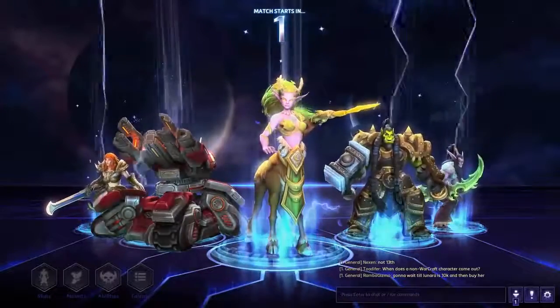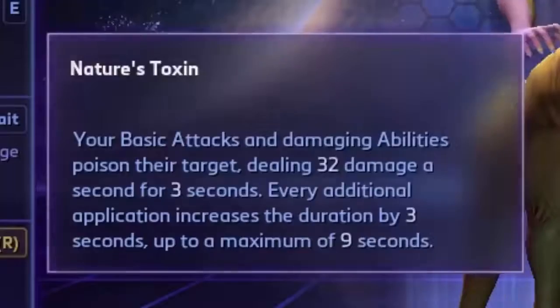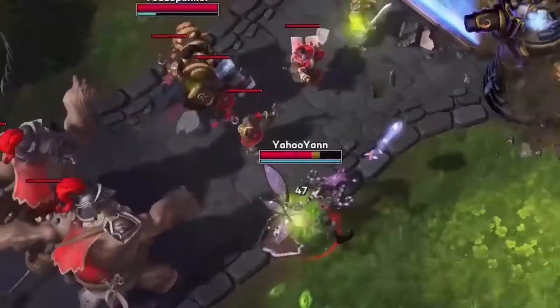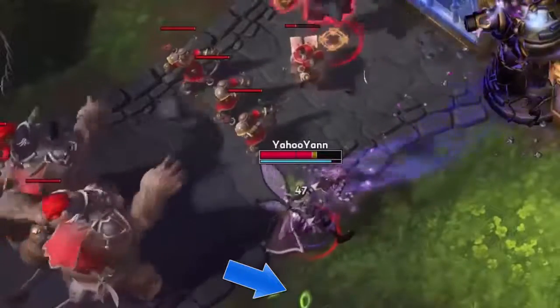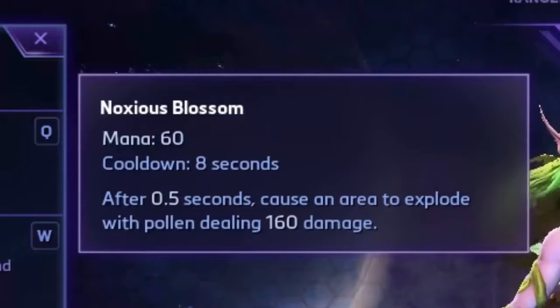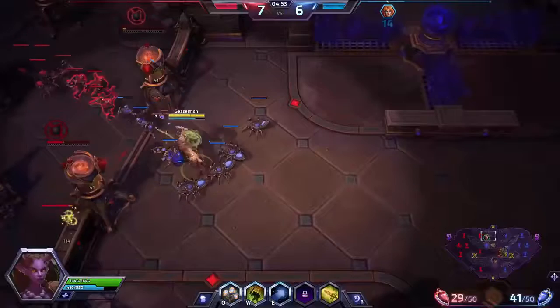Let's go over a quick rundown of each of her abilities, but it's really best if we start with her trait: Nature's Toxin. All of her attacks and abilities apply a stack of poison. Each stack lasts three seconds, totaling out at three stacks for nine seconds.